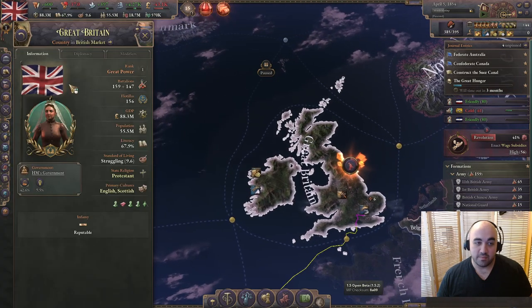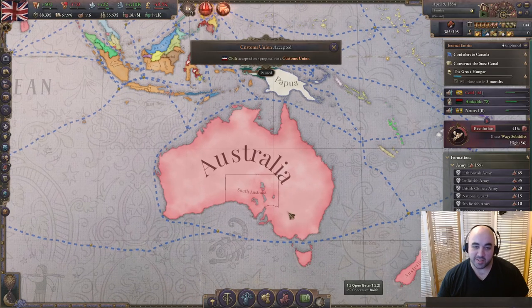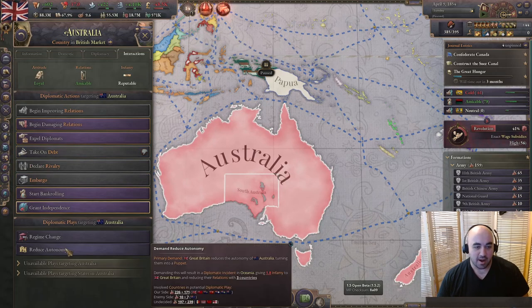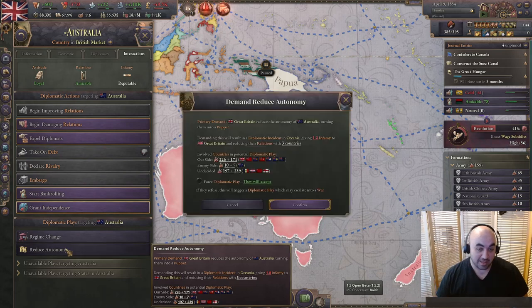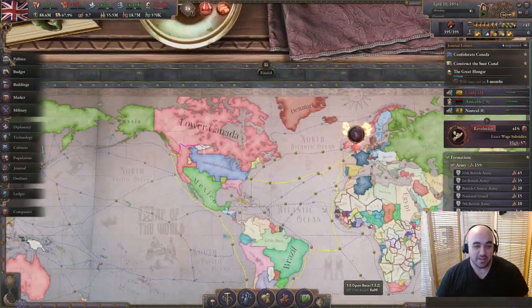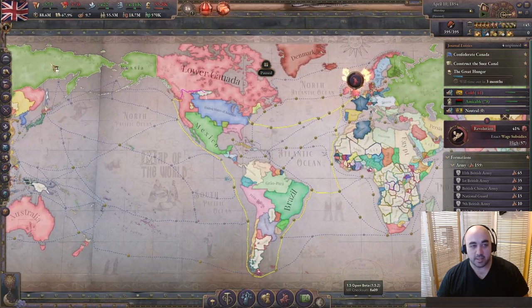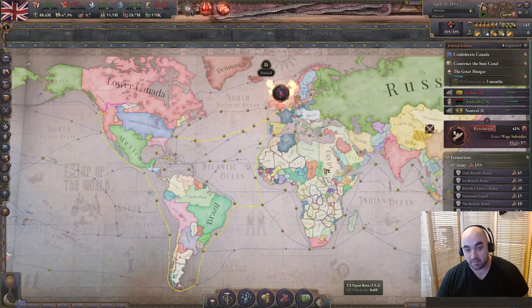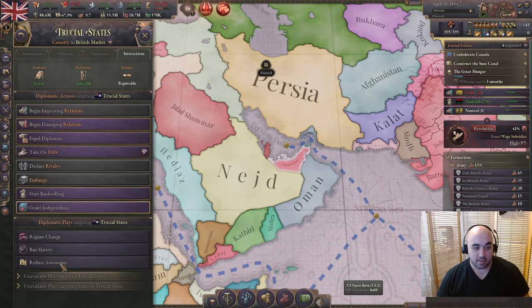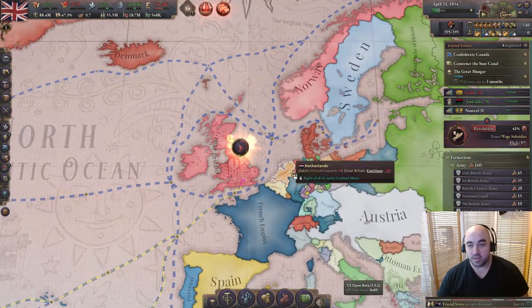We might still go ethnostate. Federate Australia was completed and now we have the good old Australian tag. I'm not sure why South Australia is not in there. We're going to have to reduce these boys' autonomy - just cause they're Australia doesn't mean they're free. We're fascist, baby. They're at low enough autonomy that we could just annex them straight up. We do have a high amount of infamy, courtesy of taking Pennsylvania. We can reduce autonomy here and they will accept, which will allow us to go after their very tasty oil later.